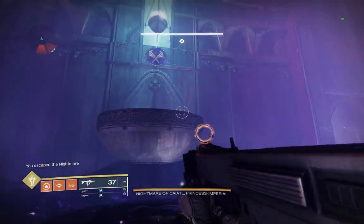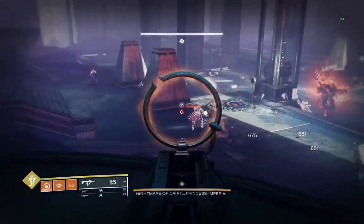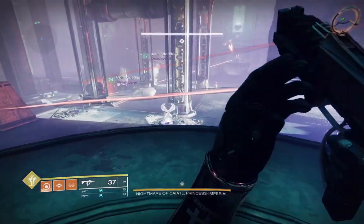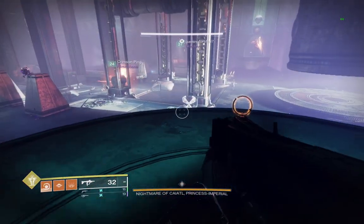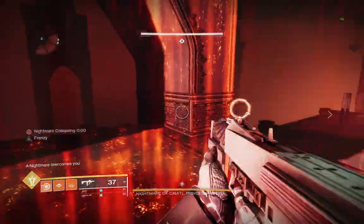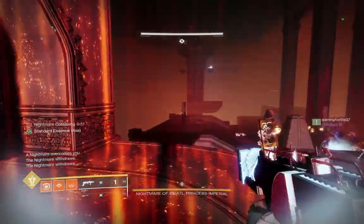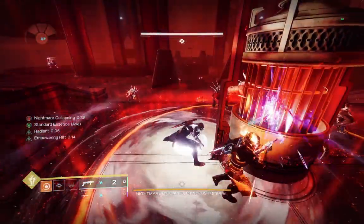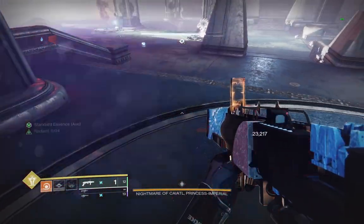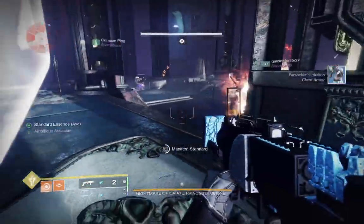In the final encounter, you face the Nightmare of Ketel, the daughter of Kallus. In a very similar way to the previous encounters, you need to find the symbols in the center of the room and head to the corner with the respective symbol, before using the bells to head into the nether, where you will kill a scion to grab a flag and return to the overworld. Deposit your flags and repeat this again until you deposit all four, at which point the damage phase can begin.